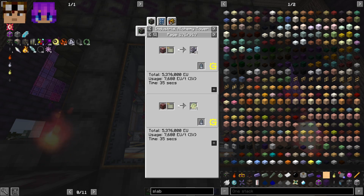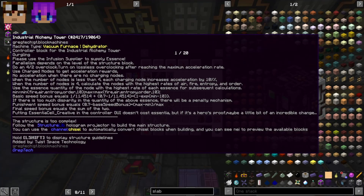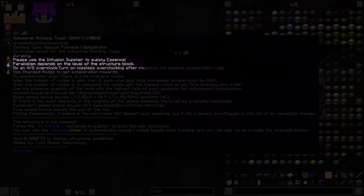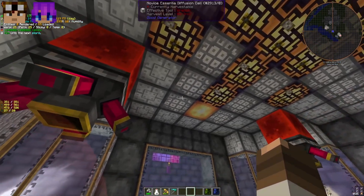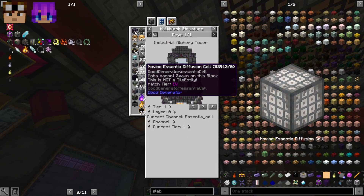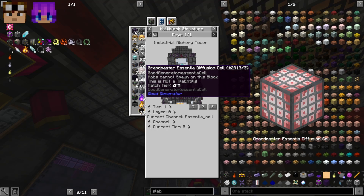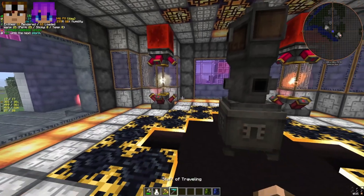You can automate this very easily. One other thing to mention: you can increase the number of parallels. Looking at the tooltip, the tier of the multi-block determines the parallels. The tier is based on the essentia diffusion cell casing: the novice tier is tier 1, then adept (IV hatch tier), master, grandmaster — grandmaster appears to be the best, at ZPM tier — giving you more parallels.